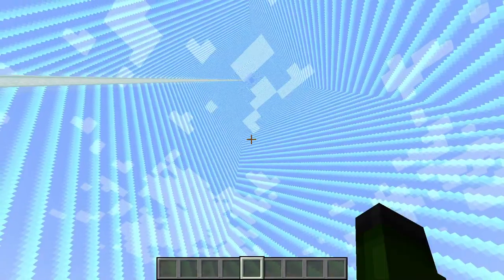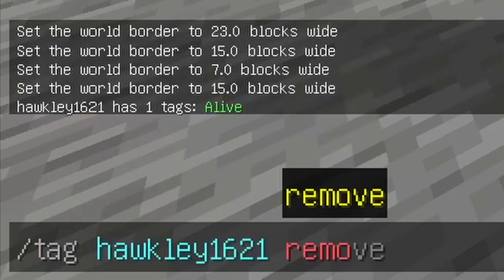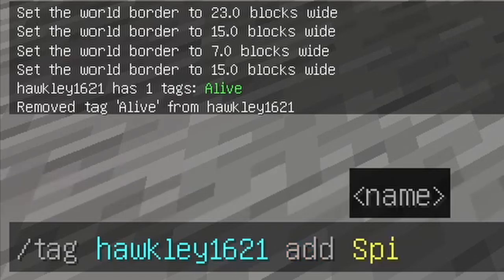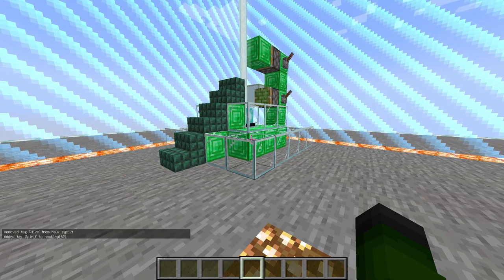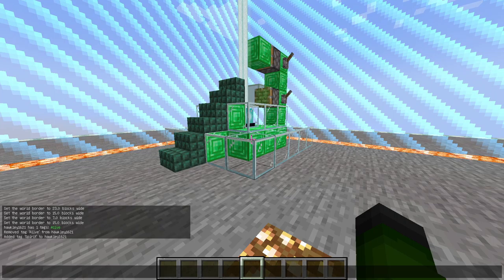I need to figure out what the next step is. I guess tag move alive, and then add spirit. That was supposed to do something. I guess I got my first problem — let me pause while I figure it out.